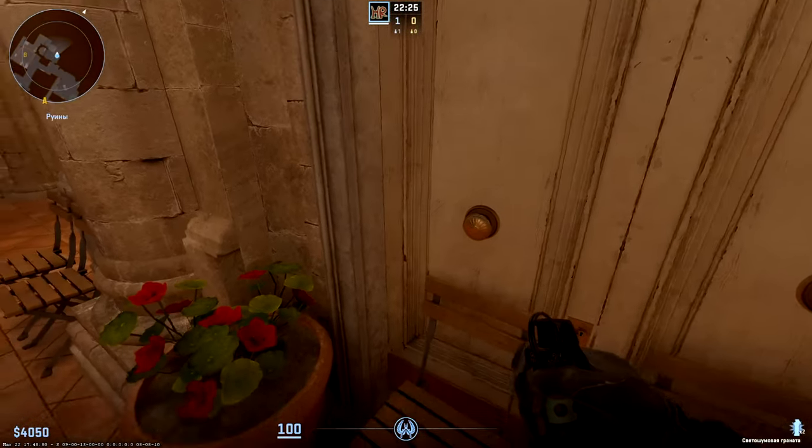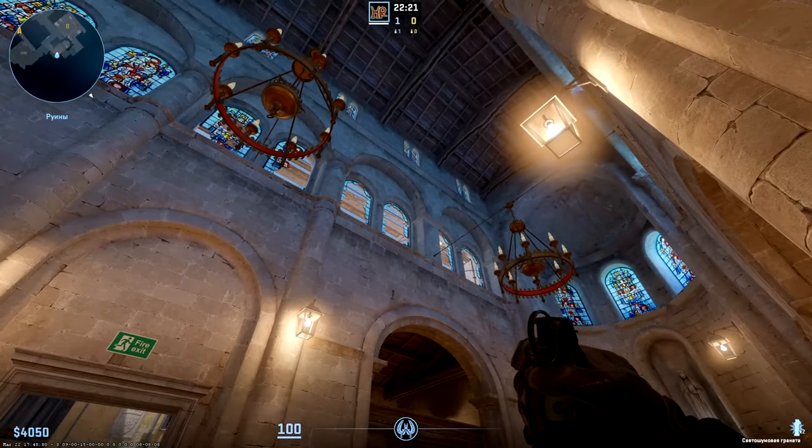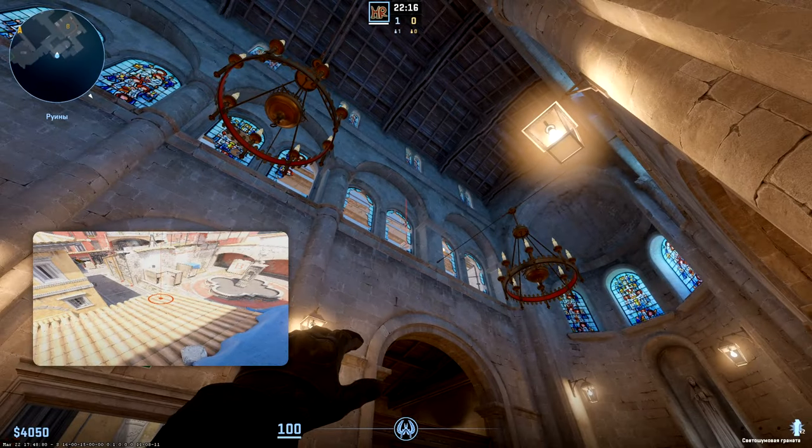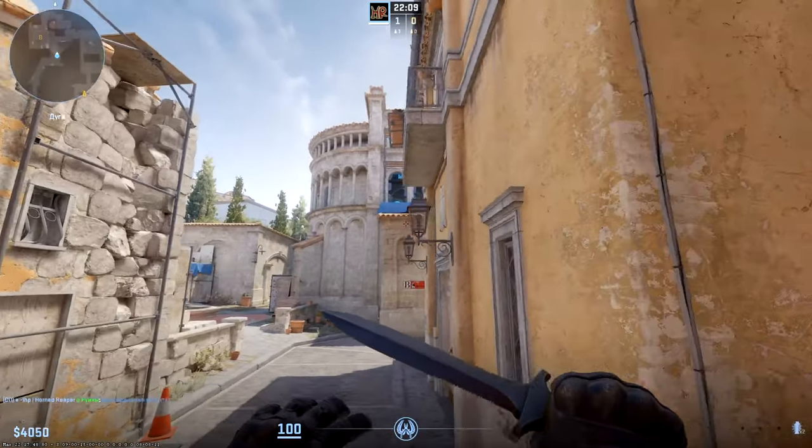Great flash for picking B plant — made from this corner of charge. Look at this window and find the small stick in the top right part. Throw into the left edge of it. This blinds more than just B plant positions — even this one farther back.